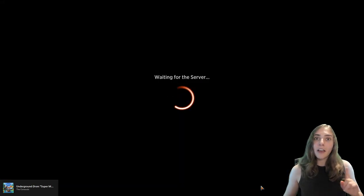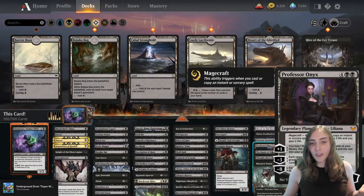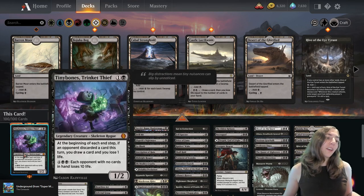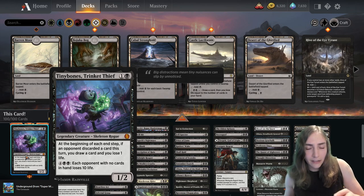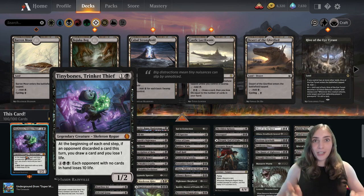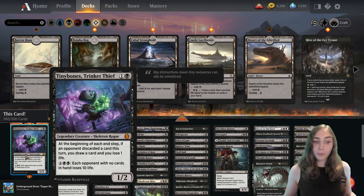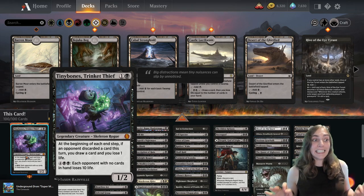You want to know what this deck has? It has Discard. It has some other stuff — like stuff that's just good in black — but mostly it has Discard, because our commander Tiny Bones is all about making our opponent have no cards in hand, letting me draw, and then draining them for 10 at a time. It's a very fun deck that I've actually been running for a very long time in Historic Brawl, and it expanded into 100 cards from 60 with ease.